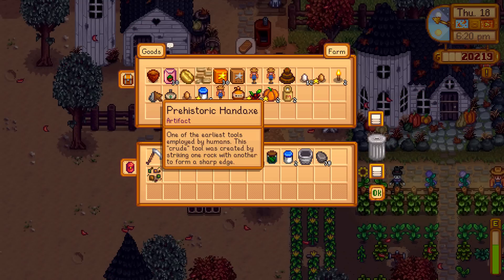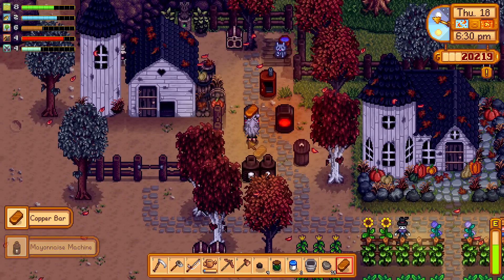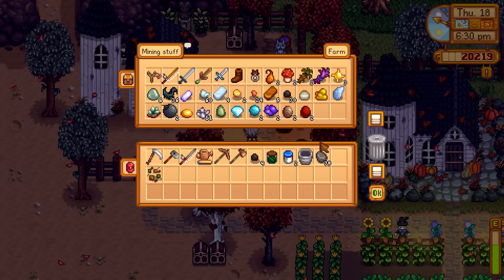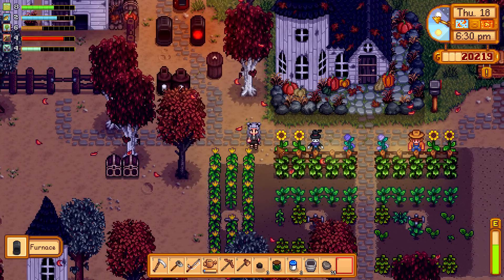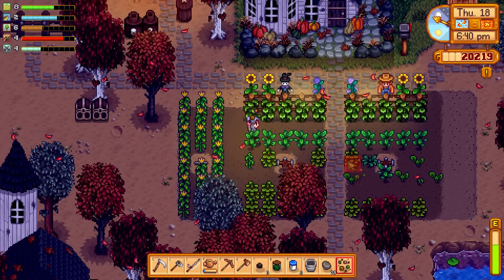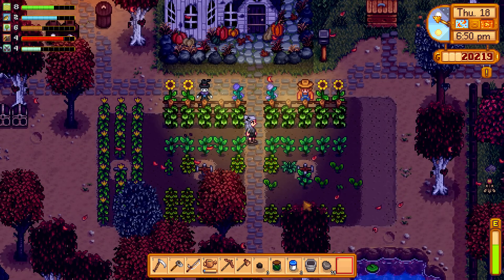A-okay, no harm done. We're just going to play through a second day in this video — I've done that a couple of times in this series. So we are stocking up on bars. We'll make one more copper bar, then go plant these mixed seeds. We'll see what they sprout into. Sure, we'll just plant them right here.